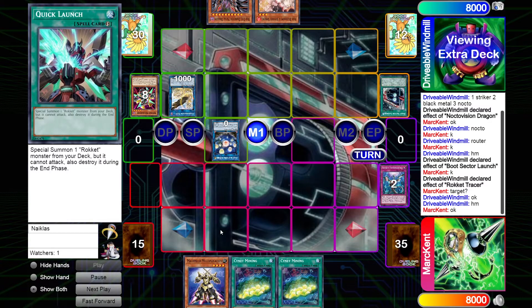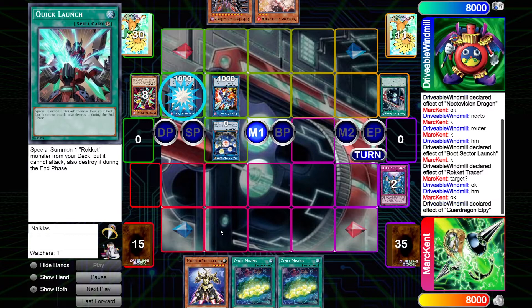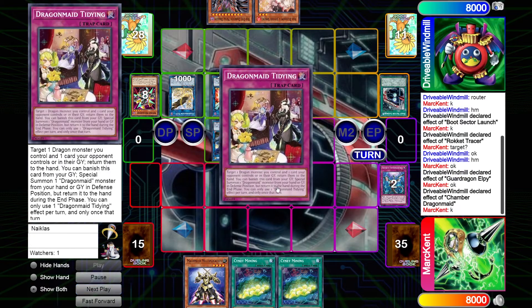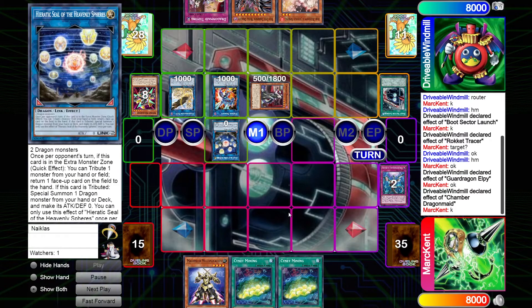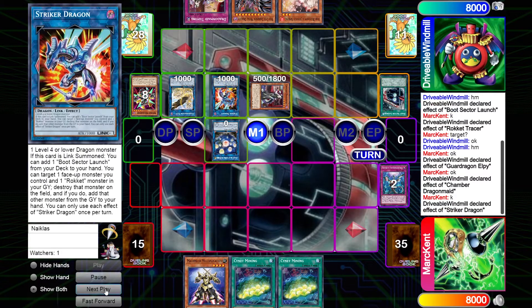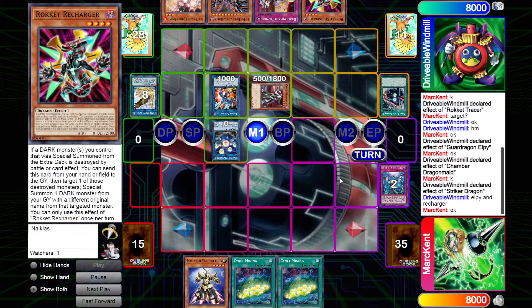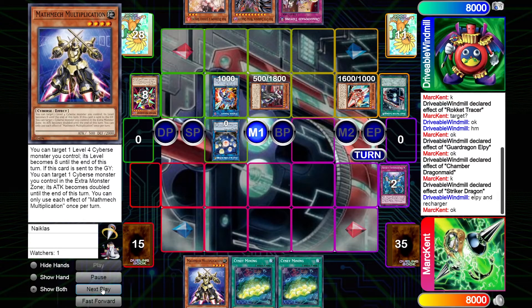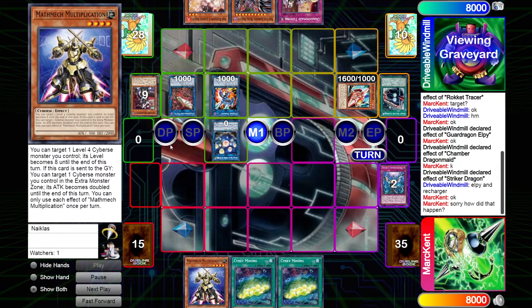There's just no way this deck makes it through the next ban list without getting hit. We just had Remus, the new Dragonmaid card from Ghost from the Past come out, and this deck isn't even playing it — that's how good it is. The LP activates, bringing out the Chamber, which adds the Tidying. We already have the Tidying and Seals, and we're just going to get even more cards. The Striker activates, getting rid of the LP and adding back the Recharger, which then gets us back a copy of Tracer from the graveyard. I am just so tired of this deck.